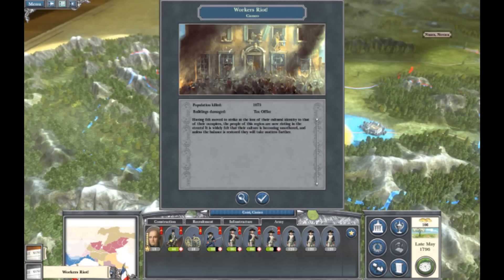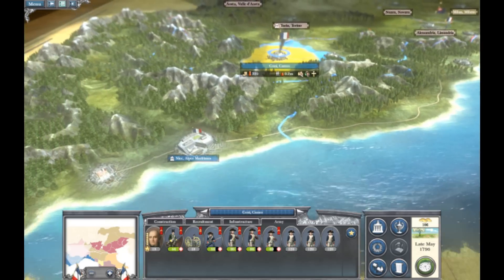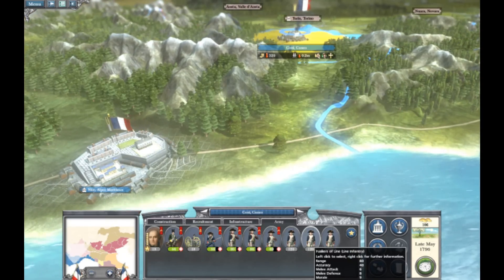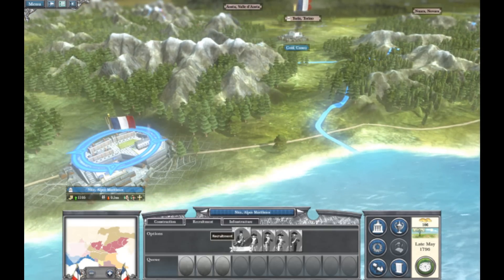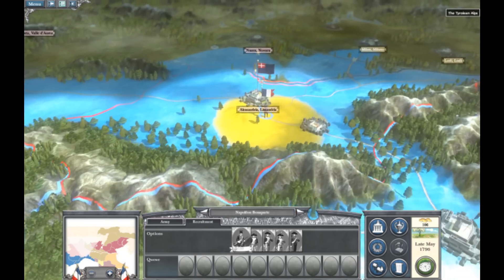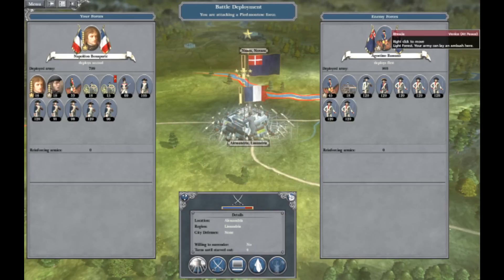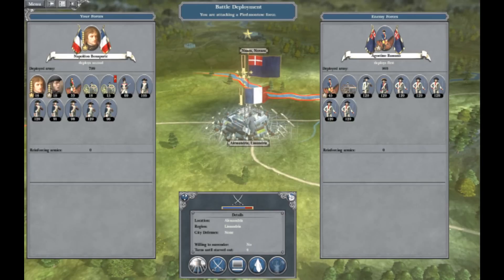They're rioting — sorry, I'm not using proper terminology there. I'm just going to continue to reinforce them. I'm actually pretty low on money, which is not a good thing. A good way to get money is to quickly capture settlements, and that's what I'm doing here.